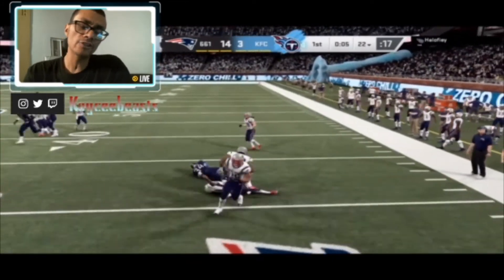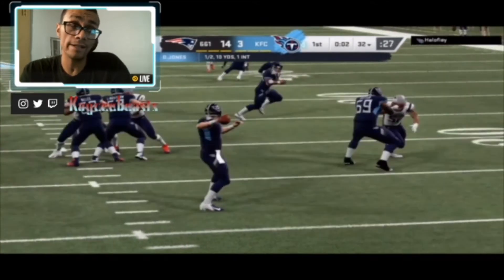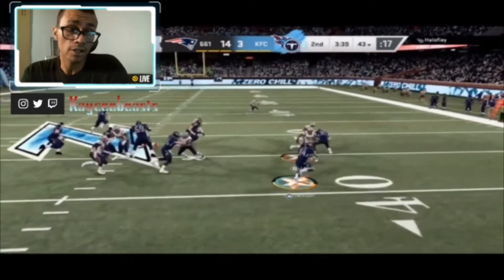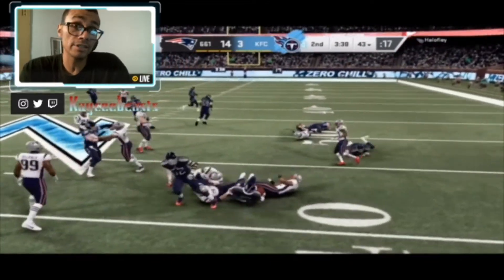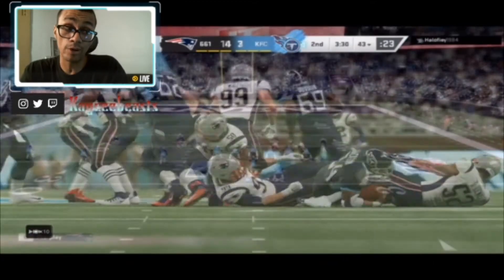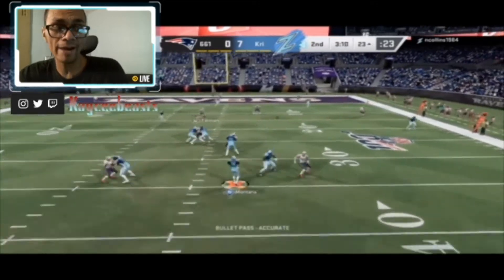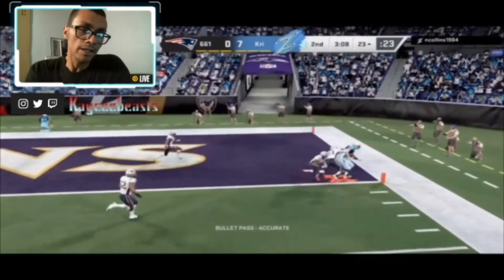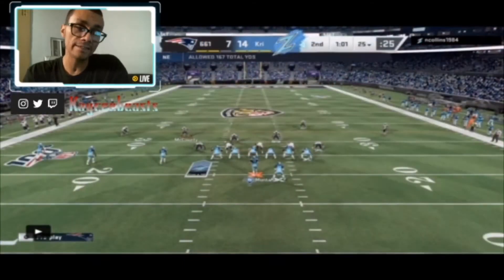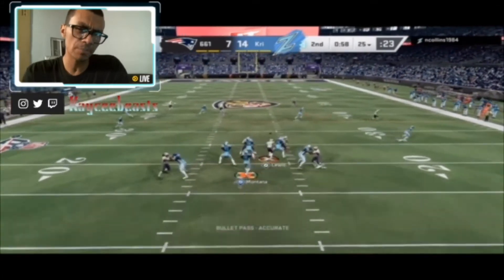DeAndre Baker isn't going to cover a lot of space the way you'd want him to. He isn't going to be a cover corner — he's going to be a run-stopping corner first. What's good about him is he's going to stop the run, block shed instantly, and break on the ball when your opponent is running. However, when it comes to coverage, he just doesn't have the speed or the height to match up well with a lot of these big guys.